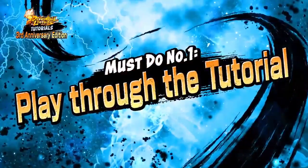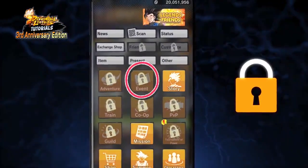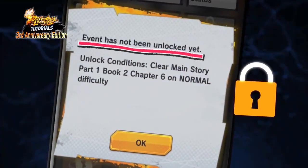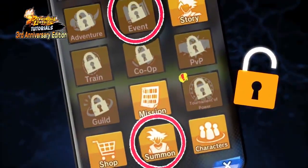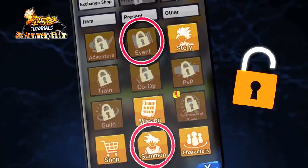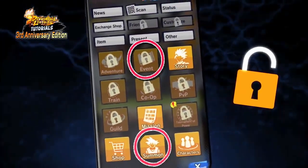Must-do number one: play through the tutorial. Completing the tutorial will allow you to unlock super important content like summons and events. We recommend aiming to play through at least the first three parts of the story. Not only will you get a lot of rewards, you will also get the hang of the basic fighting mechanics, which is especially important if you're interested in PvP.